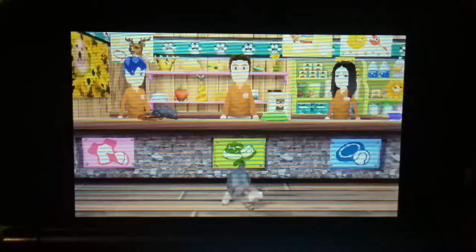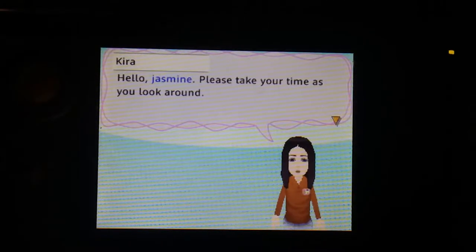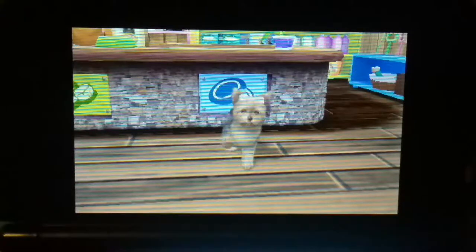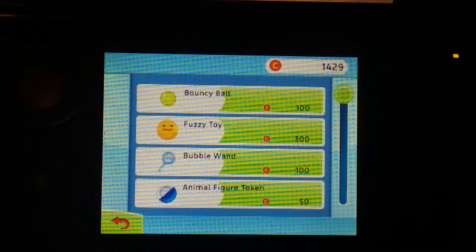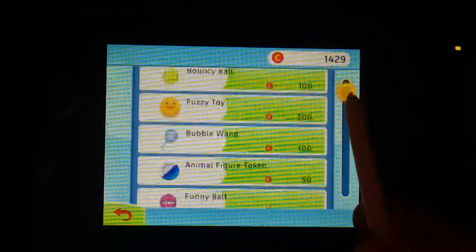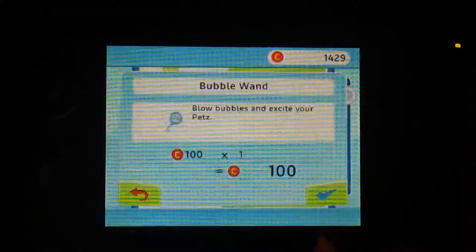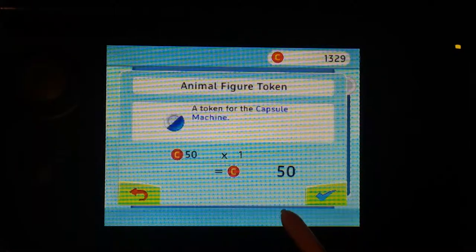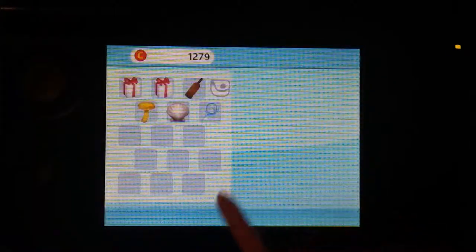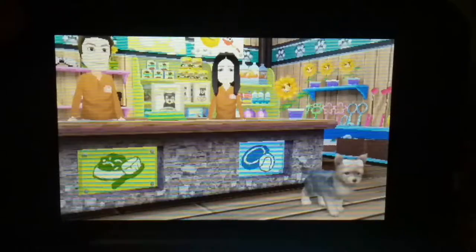I guess I'll buy one toy for my pet since she is so sweet. Hello Jasmine, please take your time as you look around. Let's go ahead and see what we want. At the top right-hand corner we have my money, which is $1,429. There's so many things that I could buy — some of them are not dog toys though. I'll buy a bubble wand. They really love those and it appears right there in my purse. And I'll buy one more thing — I'll just buy an animal figure token. That's fun to see if you can get an animal from the vending machine. So I am ready to go — let's go out the door.